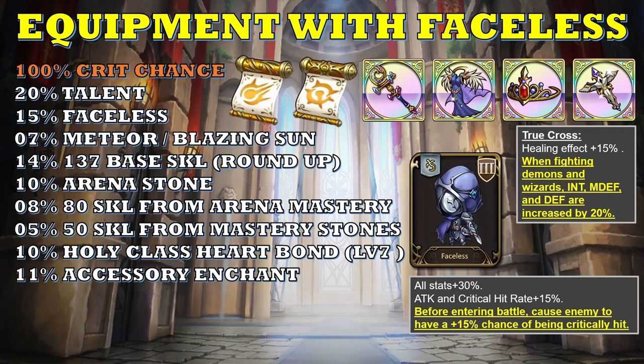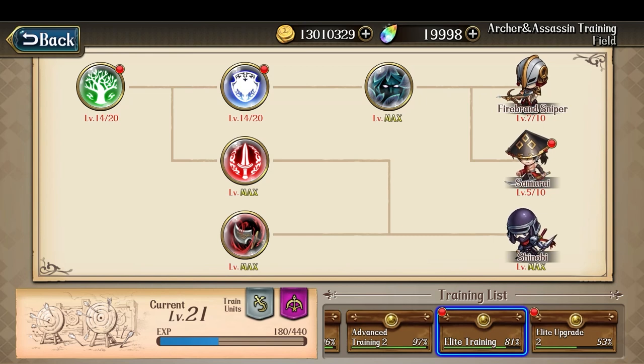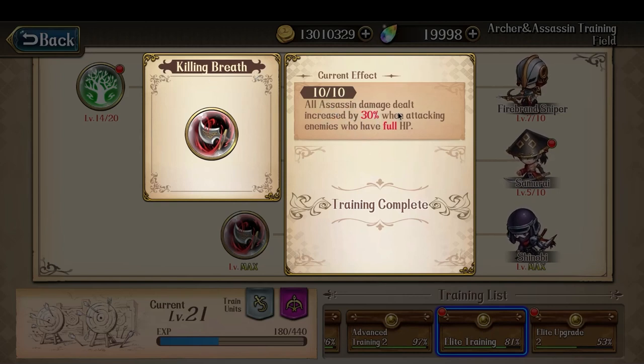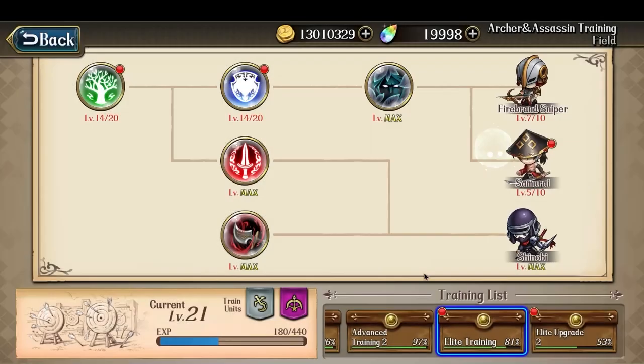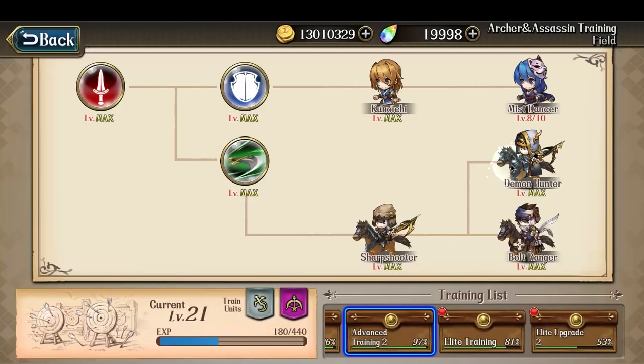With this build, the key element is that you're in holy class and you're going to bring True Cross instead of Twilight Star. The reason for bringing True Cross is twofold. First, it's the assassins that will be attacking the enemy hero instead of Kyura. The assassins will only do maximum damage if the enemy has 100% hit points — for example, the tech Killing Breath increases assassin damage by 30% when attacking enemies with full hit points. Similarly, the advanced tech increases both archer and assassin attacking defense by 20% when attacking units with 100% hit points. So if the enemy is not at 100% hit points, you lose both of these bonuses and the Faceless will do barely any damage.